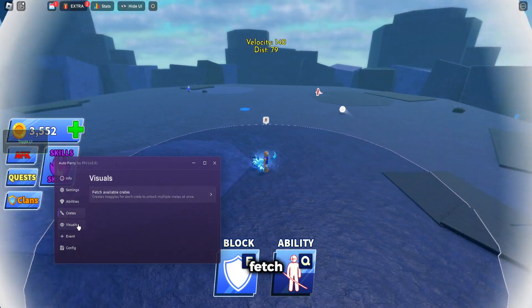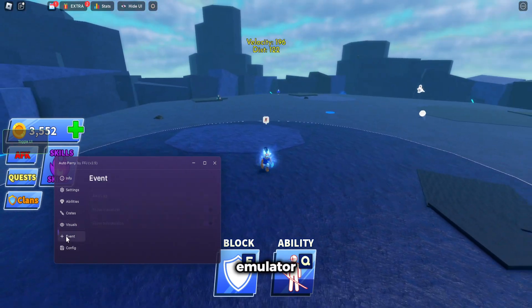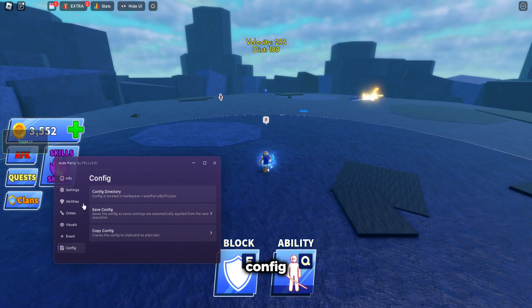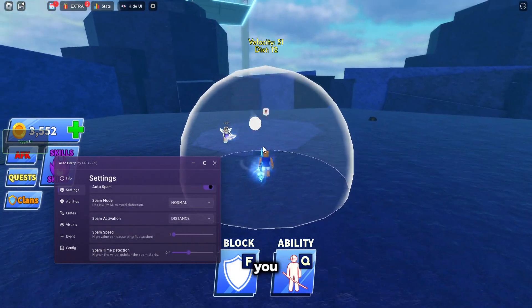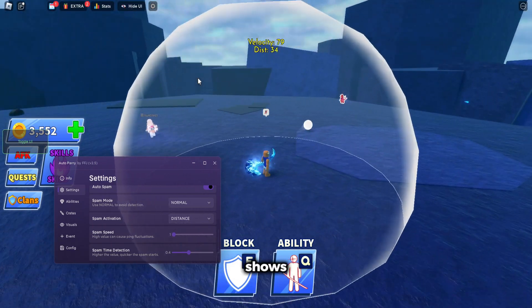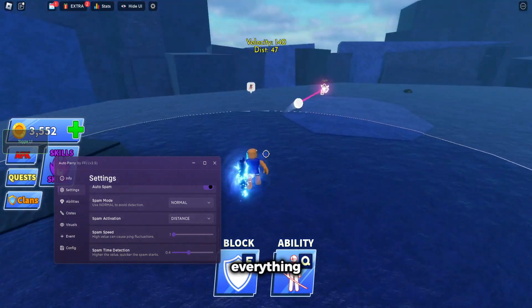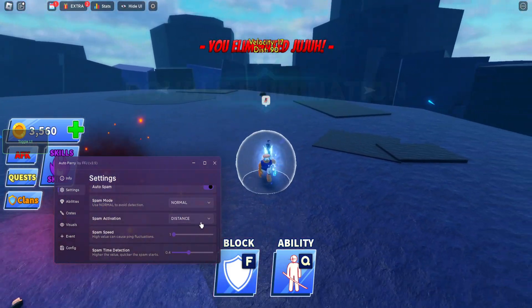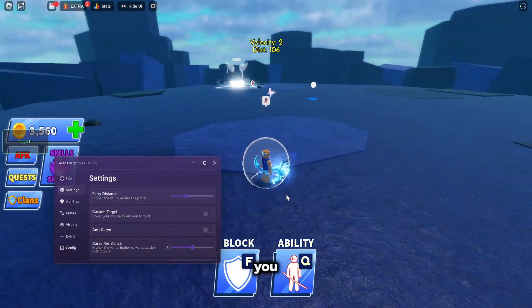It's gonna automatically get the distance for you to hit people. You can change your abilities and stuff here, like auto everything pretty much. Auto open crates or fetch available crates, visuals, anti-lag if you have an emulator, event things, copy, double ID, all this stuff, config and save your config. Above me it shows the current position of the ball and the distance and everything, which is useful. You can also change the anti-curve so you look more legit.